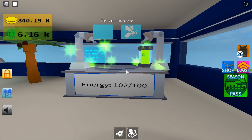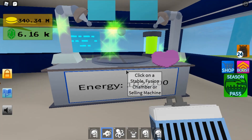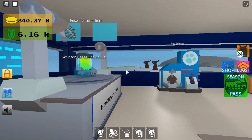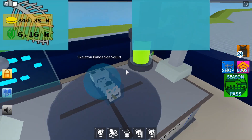You will get the zombie. And if you do the skeleton essence with the anglerfish, you will get the skeleton panda sea squirt, which I have no clue what that is.